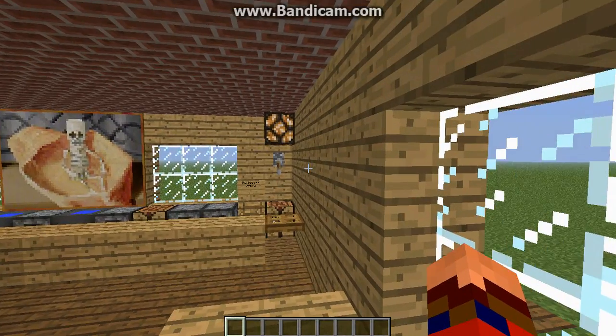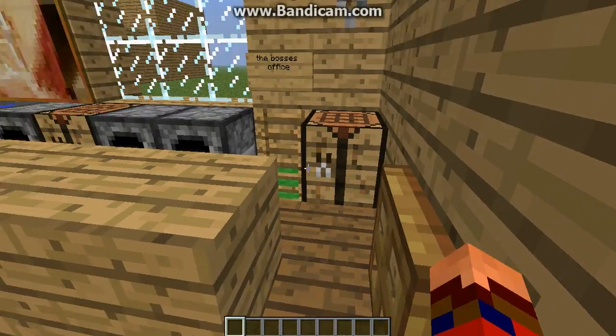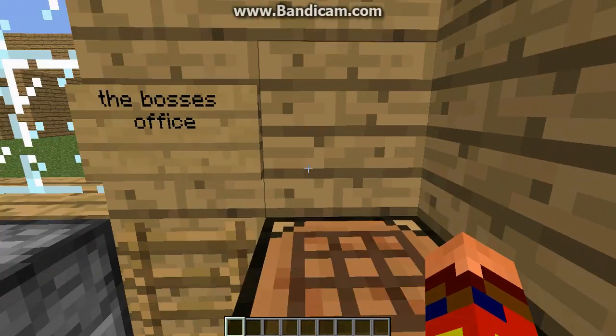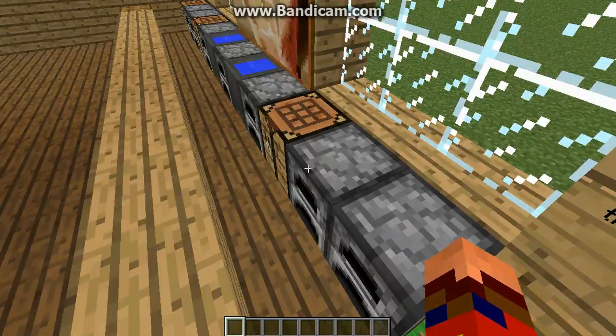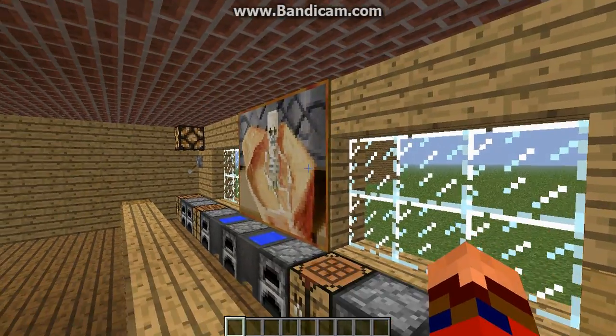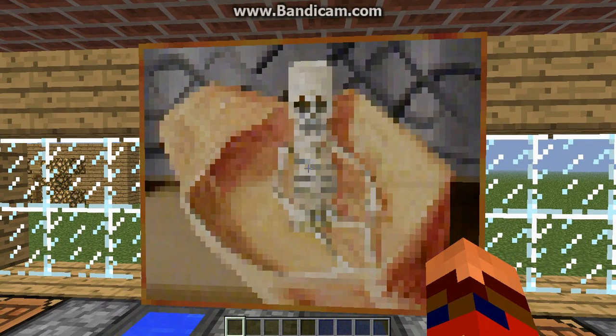This is behind the counter. The bosses are here, so I'll show you that later. But for now, this is the mini kitchen. So you can order — this is brand new — you can order a fortune cookie.